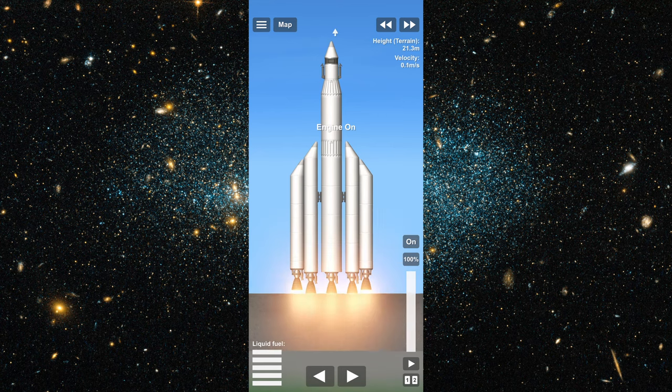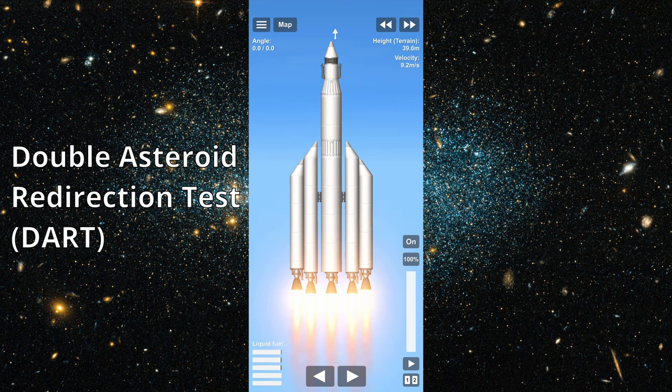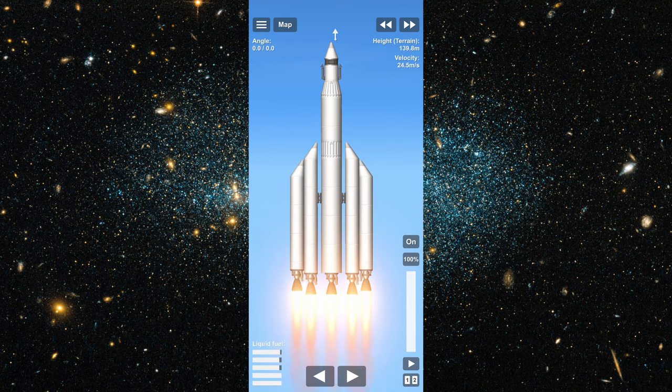Let's deflect an asteroid. I've been playing Spaceflight Simulator and I wanted to recreate a real mission — the Double Asteroid Redirection Test, or DART — at least as much as I could in a game. I did this in the free version of the game and without cheats.